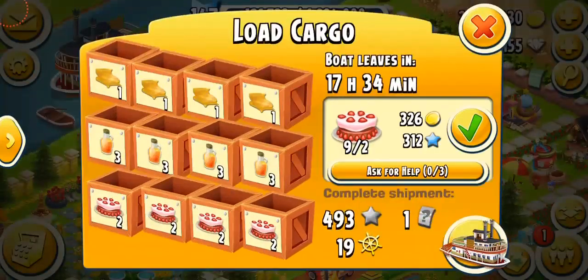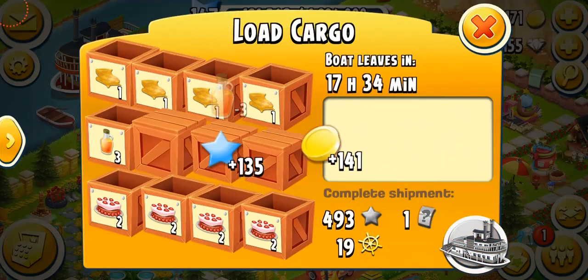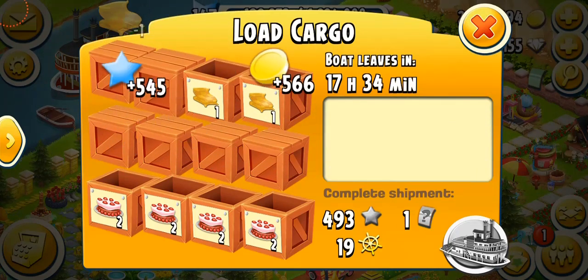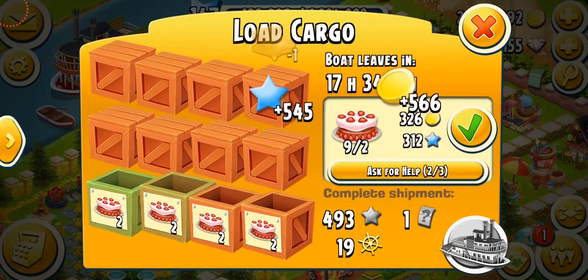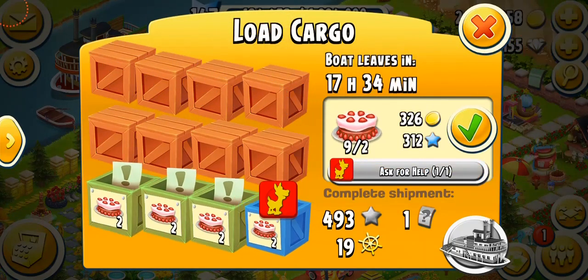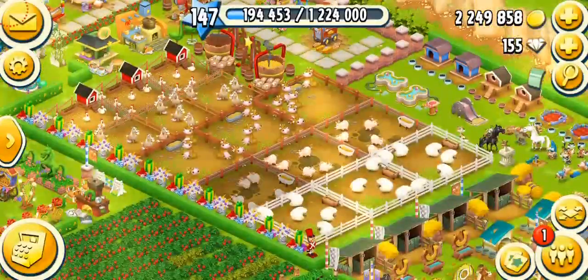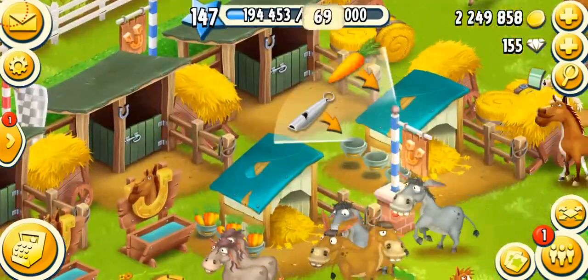We have a boat. I can do the syrup — let's do the syrup. And I can do the blankets easily. I'm just going to ask for help on strawberry cakes. And I'm going to feed my donkeys.